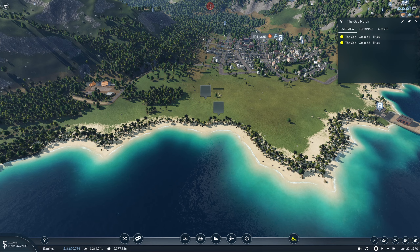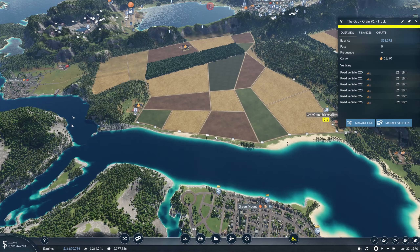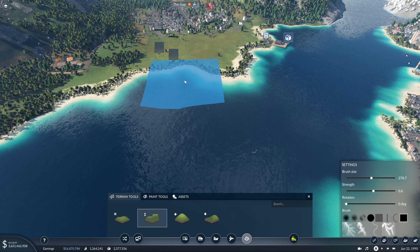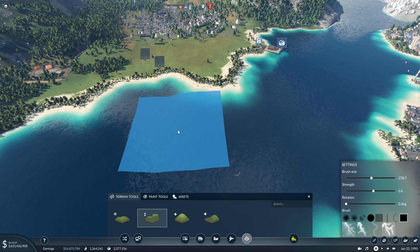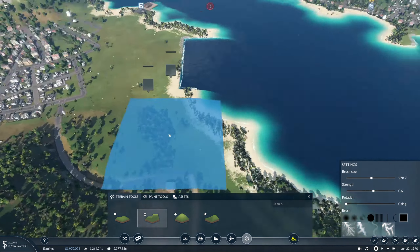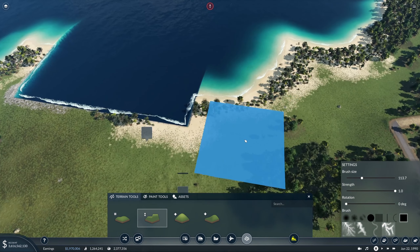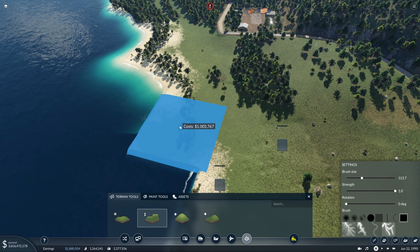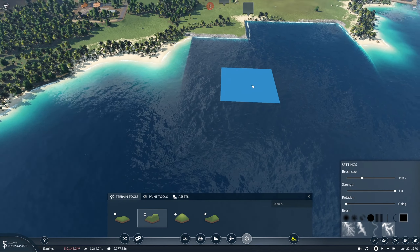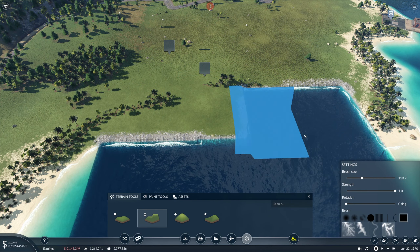The trucks are coming from all the way down here as well. First things first - I want to try and get it as close to this side as I can to leave enough room on the other side. I'm not going to take too much land. I'm going to do this in two parts - I'm going to take a bit of land across like that. This will kind of be our cargo on the left-hand side and passengers on the right.